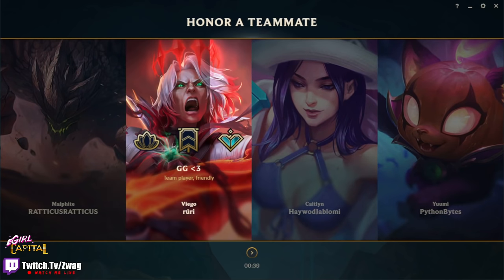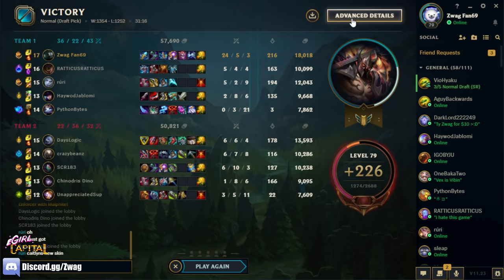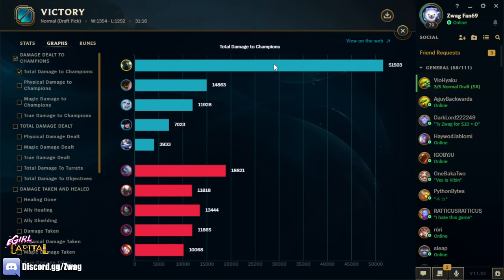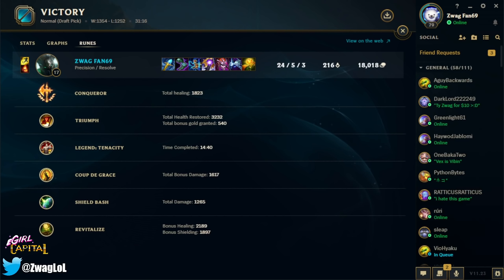If you guys enjoyed, make sure to hit that like button, subscribe to the channel, and leave a comment below letting me know what build or champ you want to see next. Final stats: 24 kills, 51k damage with 5k true damage dealt. Conquer healed us 1800 — very high for Mord with Conquer. Cut the Grass did 1600, Shield Bash did 1200 damage, and Revitalize gave us almost 4k bonus healing and shielding. See you guys tomorrow, peace!